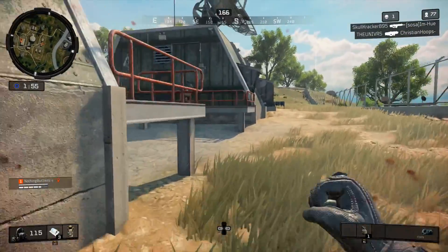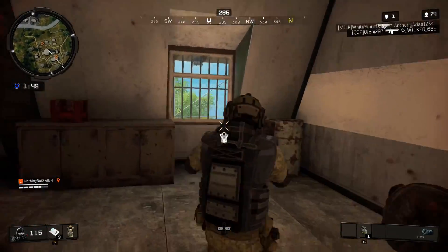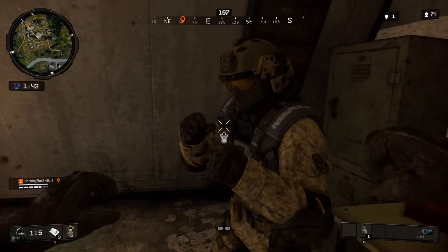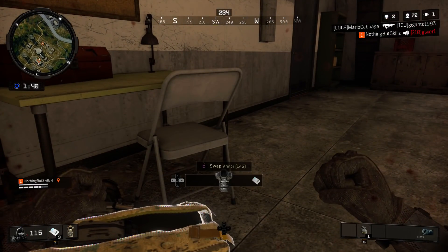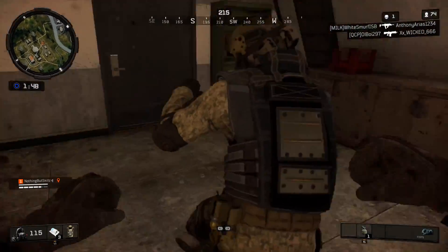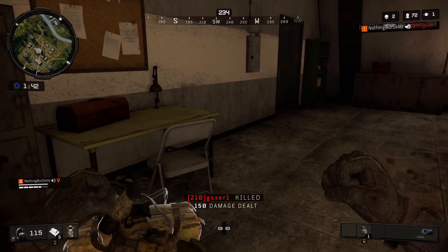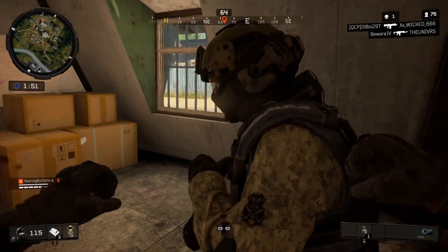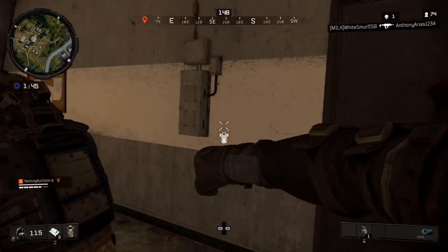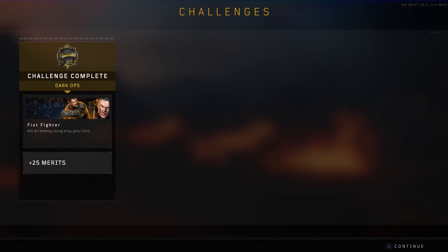The best time to do this is during the beginning of a match. I'm chasing down a guy right now — I swapped off my weapon and I'm hoping he doesn't get a weapon. Just keep hitting him. Oh, he has an axe — gotta be careful. Just keep swinging; it takes about five or six hits depending on where you hit him. I died about ten to fifteen times trying this one — it really depends if the player gets a weapon or swings back. This is probably going to be the hardest Dark Op challenge. Once you kill them and complete the game, you'll get: challenge complete — Fist Fighter.